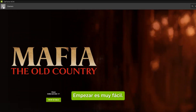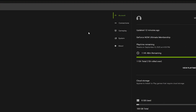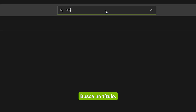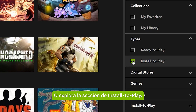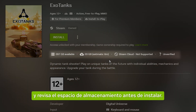Getting started is easy. Start by linking your Steam account in Settings. Your supported games sync automatically. Search for a title, or browse the Install to Play section.